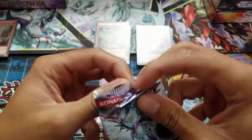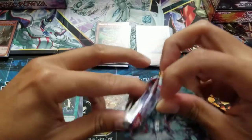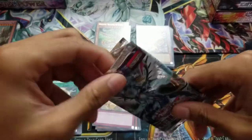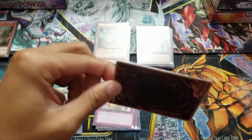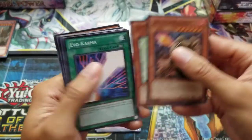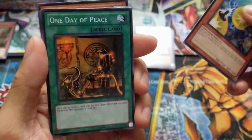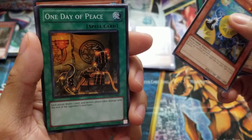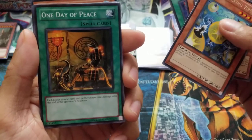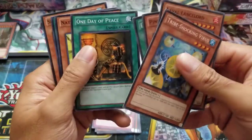Last pack — can we at least get any foil? Lava Lance, Pineapple — no foil at all. Oh, Day of Peace — pretty sure this one has at least a little bit of value. Either player draws one card and either player takes no damage until the end of the opponent's next turn.